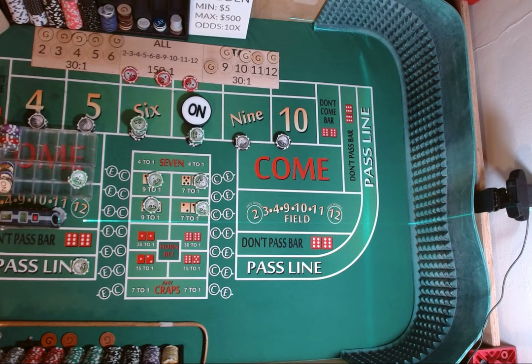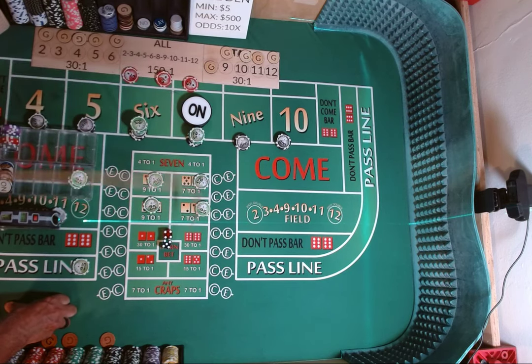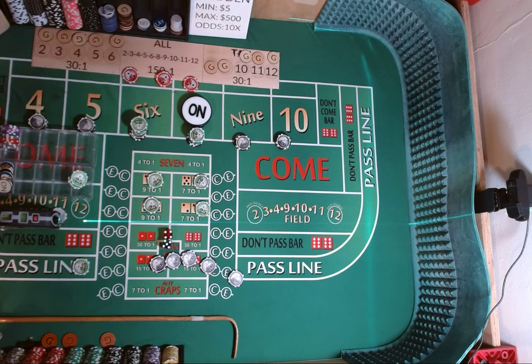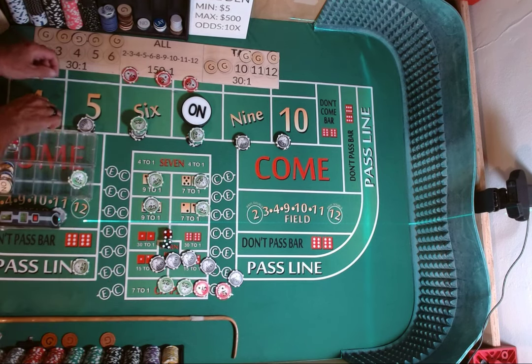Dice are out. 3-2, 1-3. 5-4-9, 5-4-9. Mark the 9. $400 on the 9 is going to pay $560.